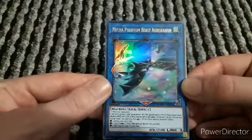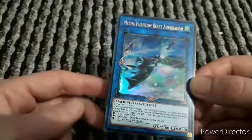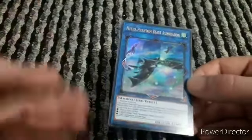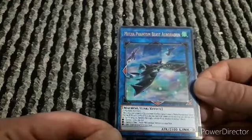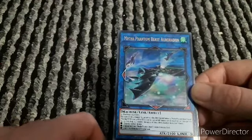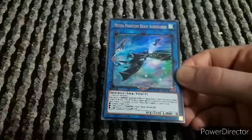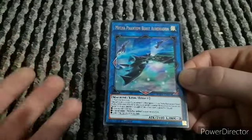Now we've got the link three Mecha Phantom Beast Aero Don. This needs a minimum of two machine monsters - you could have a link two machine monster and then a Mecha Phantom Beast and use them as link materials. When this card is link summoned, you can special summon three Mecha Phantom Beast tokens, but you cannot link summon for the rest of the turn. Once per turn, you tribute up to three monsters then apply one of these effects based on the number tributed: one tribute - destroy one card on the field; two tributes - special summon one Mecha Phantom Beast monster from the deck; three tributes - add one trap card from your graveyard to your hand.